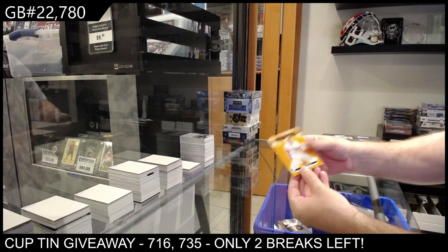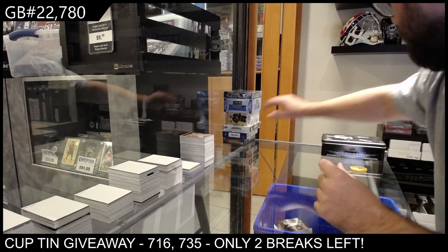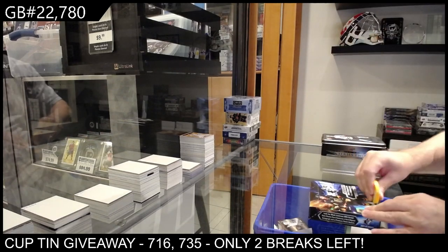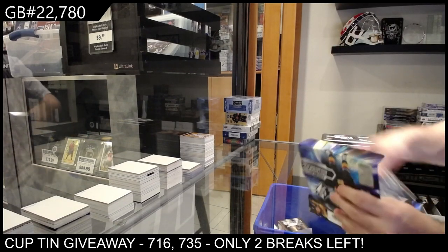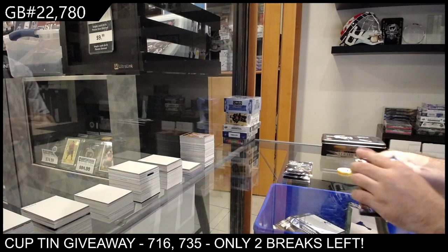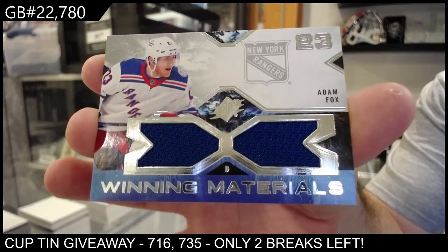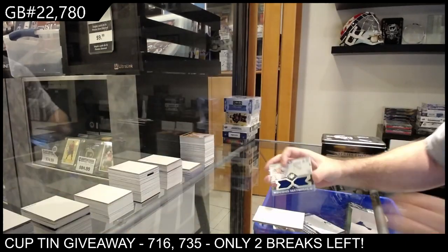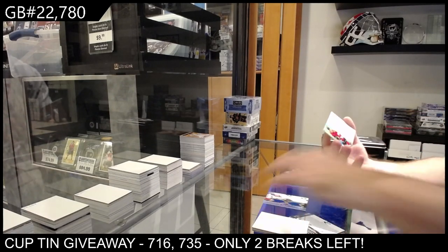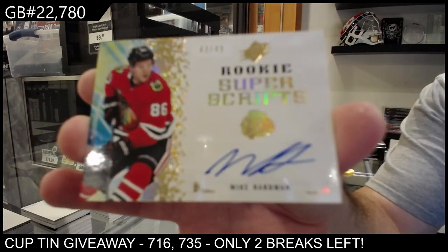We've got a Sorokin for the Islanders, Forsberg for the Preds, Larkin for the Red Wings. SPX — guess there's nothing there, there was not even a sticker — got faked out on that one. We've got a Winning Materials of Adam Fox for the Rangers. And for Chicago, Rookie Super Scripts Gold Auto to 49 of Hardman.